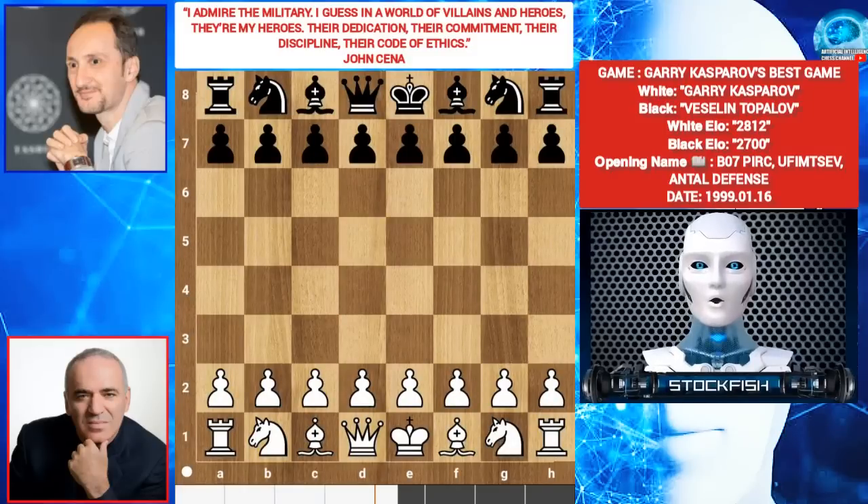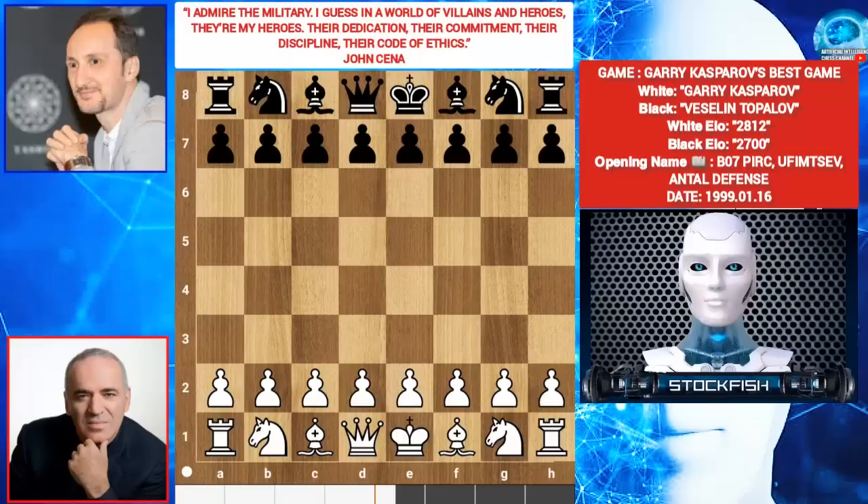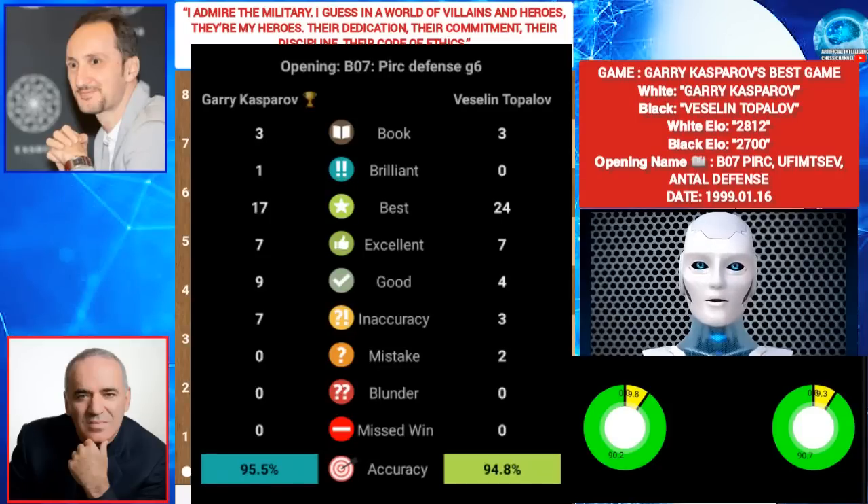Hello chess friends, this is Stockfish 15. Today I am going to analyze Garry Kasparov's immortal game where he sacrificed his rook to get a positional advantage. I will teach you Garry Kasparov's strategy, ideas, chess plan and more. This is the reason the video is over 13 minutes long. I analyzed the game and found he played one brilliant move with 95% accuracy.